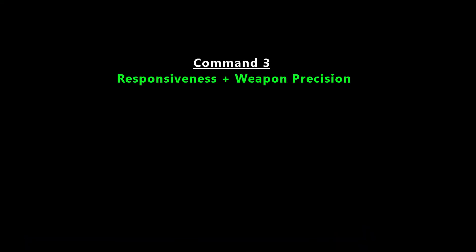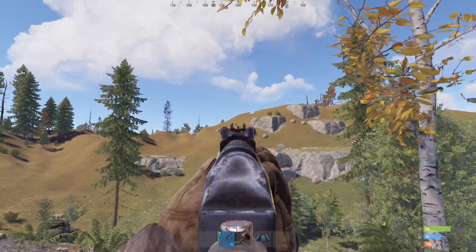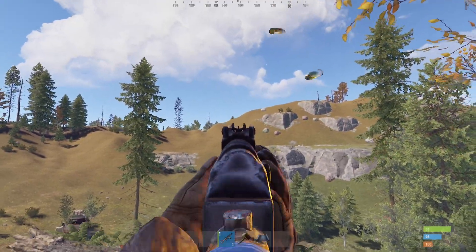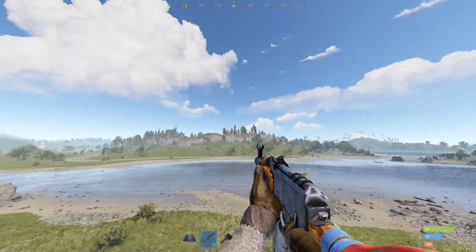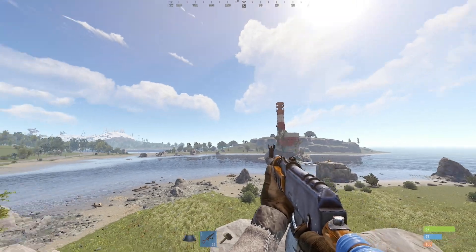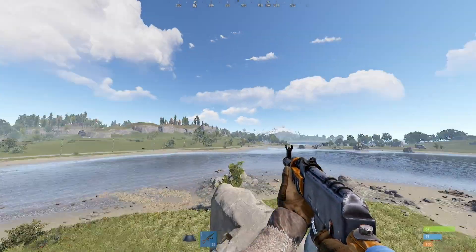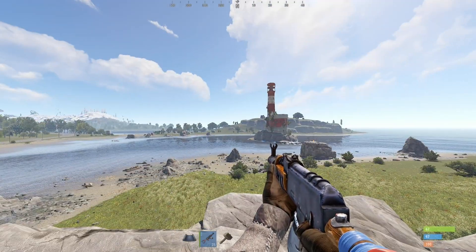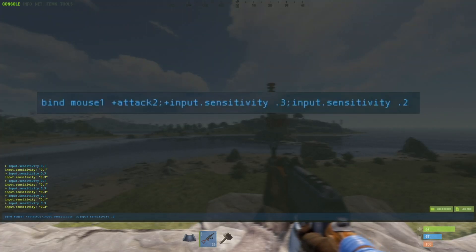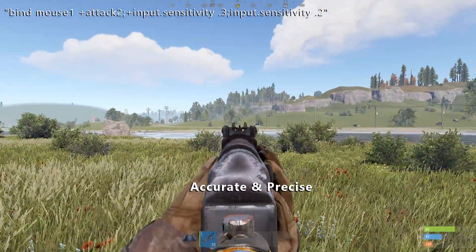Last for today, my favorite command is a mouse attack bind to regulate input sensitivity. To get good recoil control and aim in general, low sensitivity is the way to go. Unfortunately, if your input sensitivity is set low to get precise control, you generally lose maneuverability and response time as a result — movement becomes sluggish. So ideally, you want a higher sensitivity when just walking and looking around, and lower sensitivity when actually aiming and shooting. This console command does exactly that. The second number is the sensitivity set when pressing the right mouse button, and the first is the input sensitivity set when releasing it. Thus you get the best of both worlds, with the process being entirely automated.